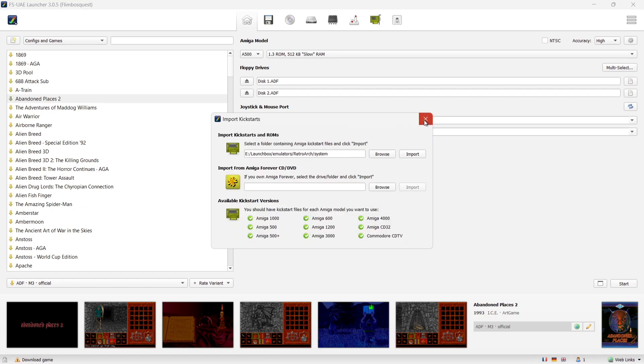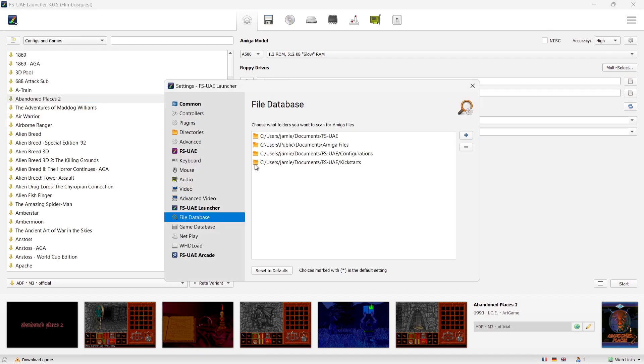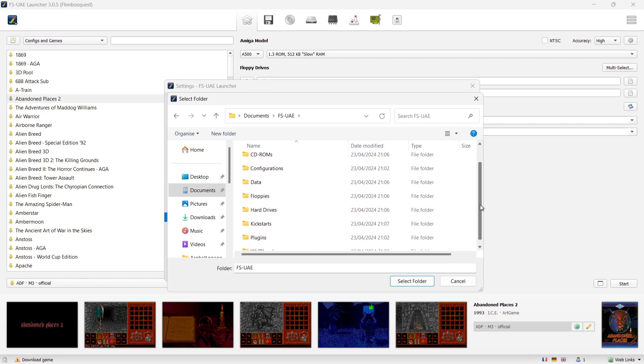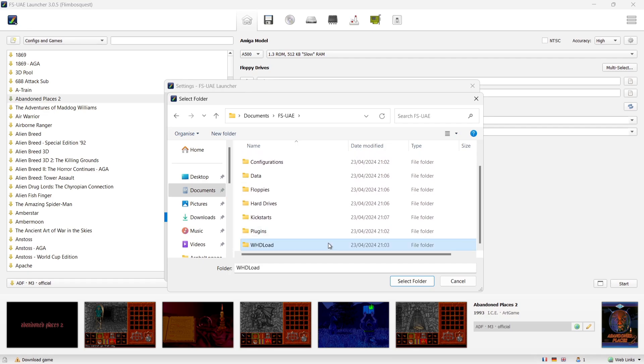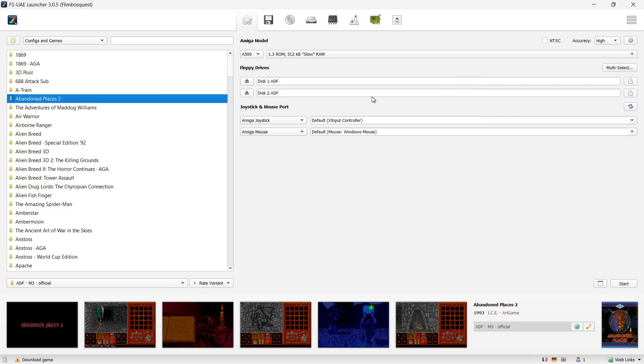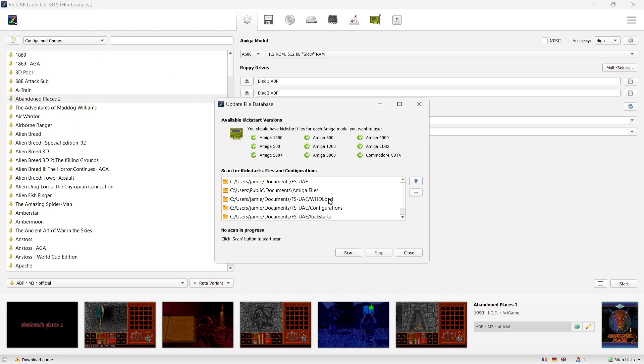Once kickstarts are imported, close out and go back to the tick. We need to tell FSU-AE where our games are. I put mine in Documents in a folder called WHDLoad. Go to Settings, then File Database, click the plus button, navigate to Documents, find the FSUAE folder, scroll down to the WHDLoad folder, select it, and it's now been added. Then go back to the Amiga tick and select Update File Database and hit Scan.